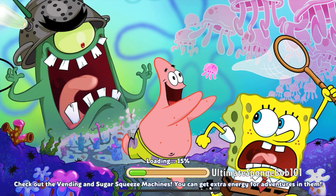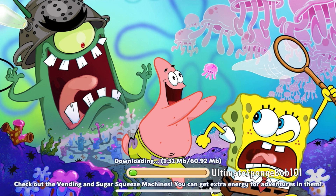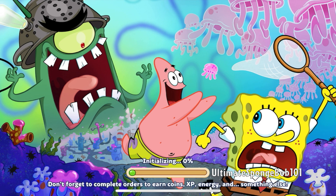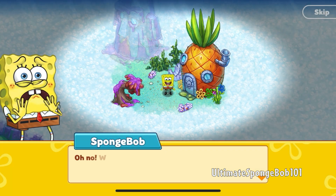Starting off with the Tilting Point LLC loading screen. My first impressions on this art style: I really do prefer that of Spongebob Moves In. But we're gonna have to give this a chance, because Spongebob Moves In isn't getting any more updates - it's pretty much gone. But this here is the future, guys. While downloading data, it says 'Check out the Vending and Sugar Squeeze machines' - referencing Camp Coral there. It seems like you can save your progress using Facebook Login, so let's just start playing.